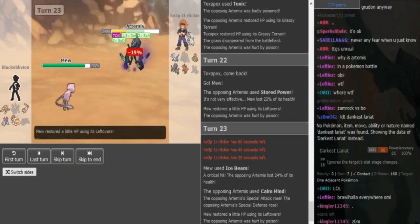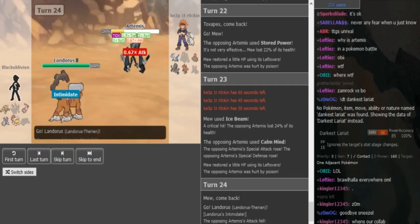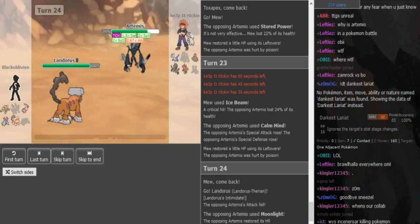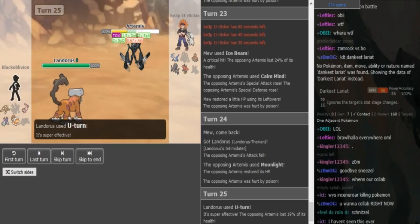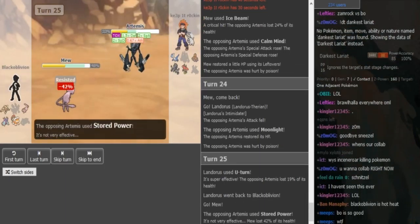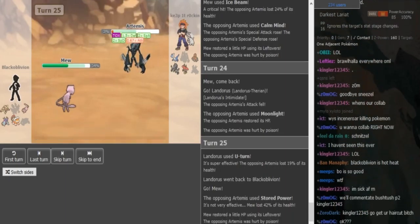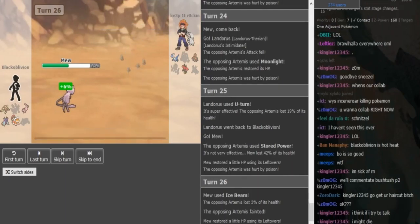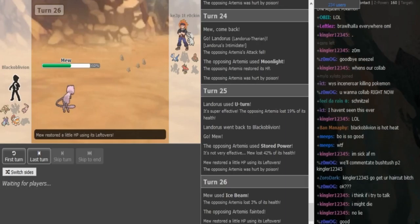Ice Beam gets a crit - that helps a bit but I don't think that crit matters. Xamrok either attacks here or starts Moonlight. If he doesn't Moonlight he's gonna die soon to Toxic. He goes into Lando, I think predicting a Moonlight. Now he's gonna U-turn back into Mew - Toxic is racking up. U-turn doesn't do too much because of Necrozma's ability lowering damage from super effective moves. Mew eats it up - Mew can just go for Ice Beam since Ice Beam kills. There's no point in Softballing - you just get some Lefties back.